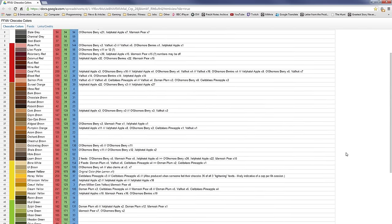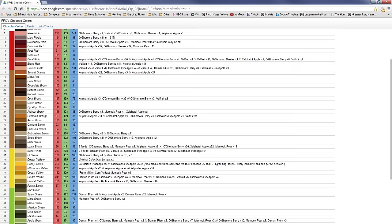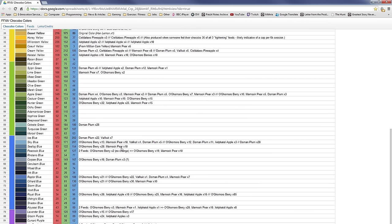Here we go — link in the description. You can see these are the different colors that you can do for your chocobo. This is obviously made by the players and it tells you how many of each food you need in order to get to these different colors.